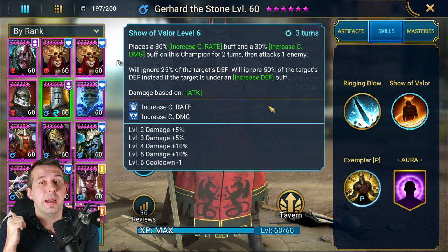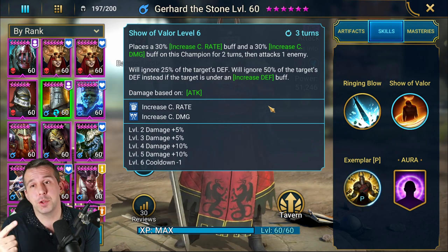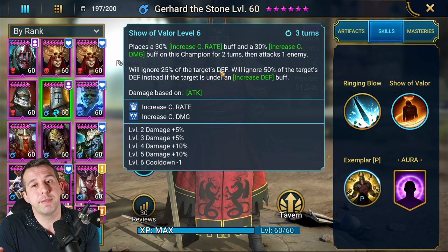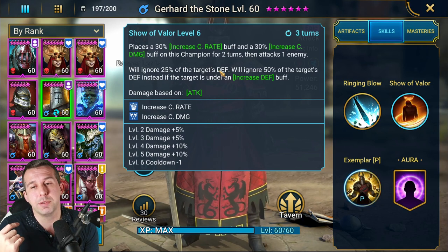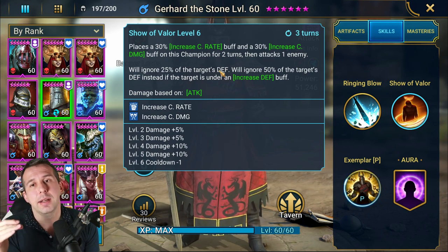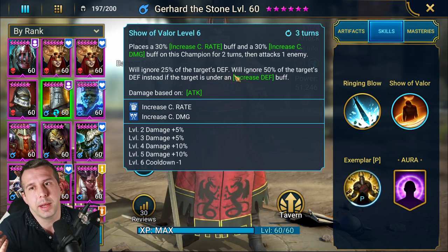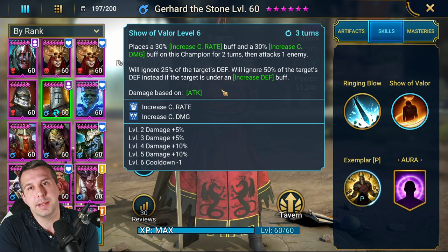His A2 I love. He gives himself increased crit and increased crit damage buff for two turns, then attacks someone and ignores 25% defense no matter what. He'll ignore 50% defense if they've already buffed themselves with increased defense. So if someone's gone from 3k up to 6k defense with that buff, you're ignoring half of that again. I don't know the exact math, but it basically ends up as if they didn't have that defense buff on at all — which means if he hits hard, you should take someone out.